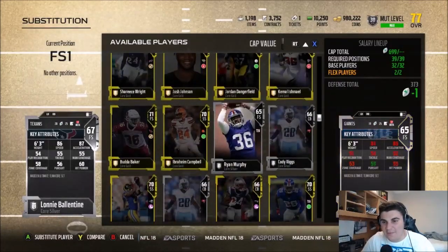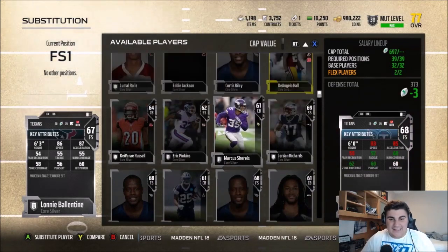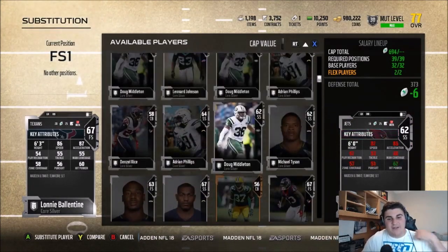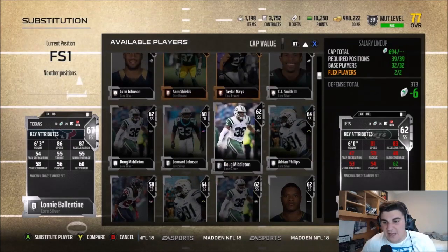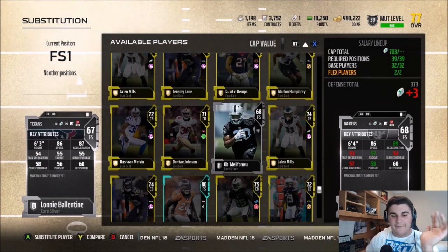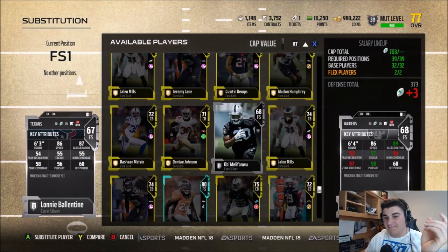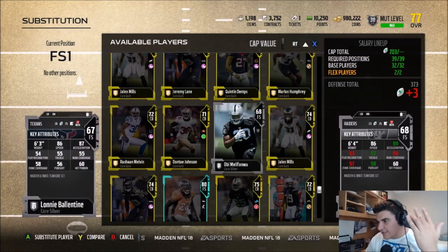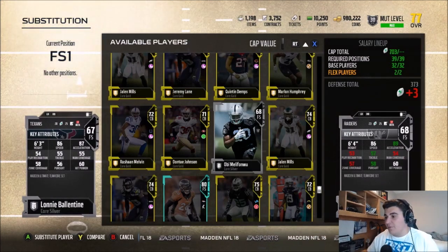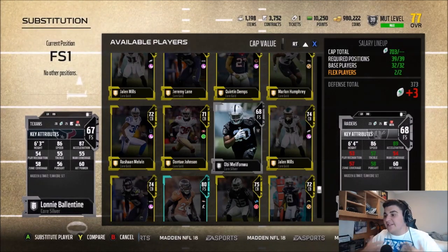Here's Obi Melifonwu compared to Lonnie Ballantyne. Yes, you save three cap by using Lonnie. Lonnie's only one inch shorter, but he's not as athletic. These are two great cards you can use. Personally, I like Lonnie over Obi — Obi's taller and might have a little more acceleration, but I'm going to save myself the three cap.